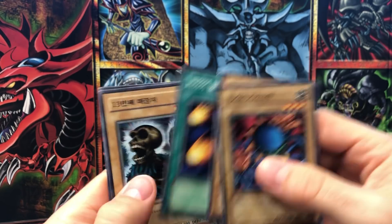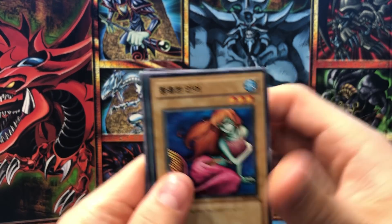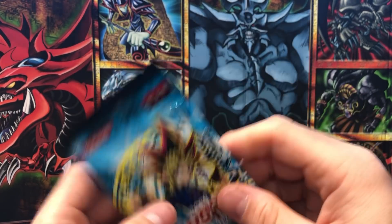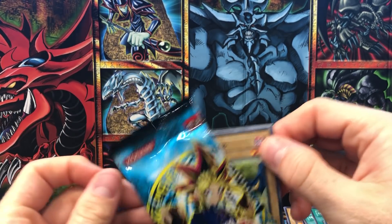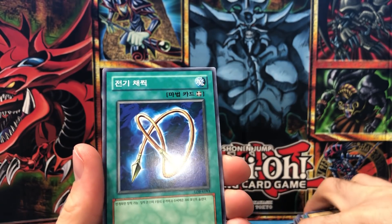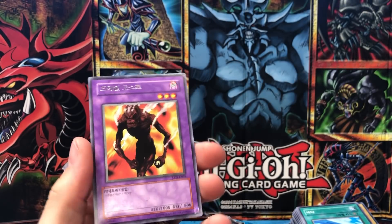Terrible box. This last pack — watch, Giant Soldier of Stone. Dragon Capture Jar. Final pack — it's gonna be a secret for sure. Metabat, Electro Whip, Umi, Silver Fang, and Flame Ghost.